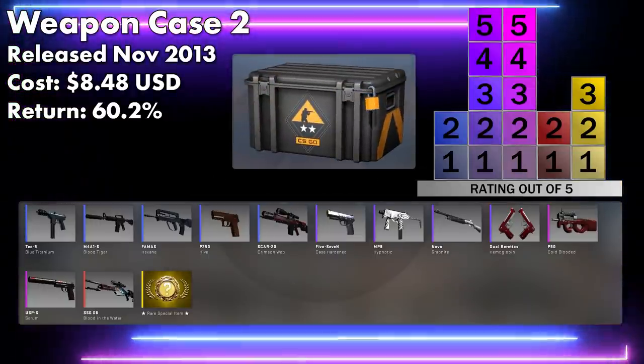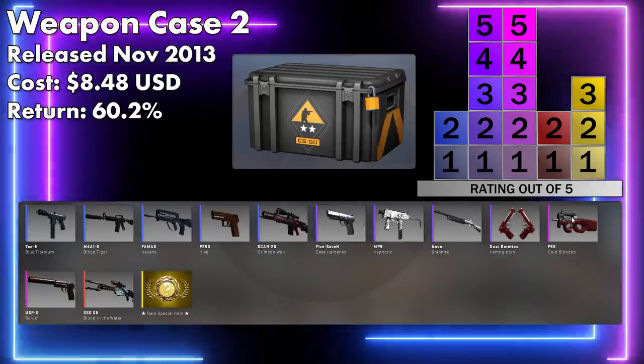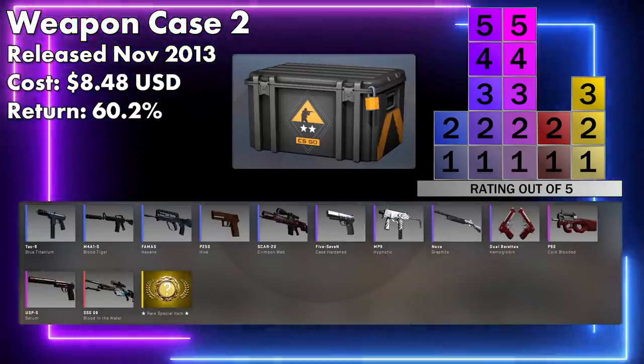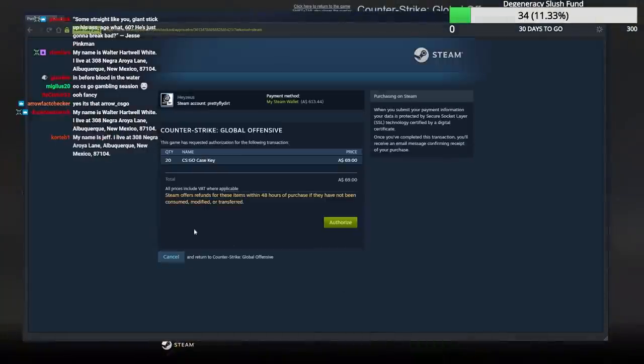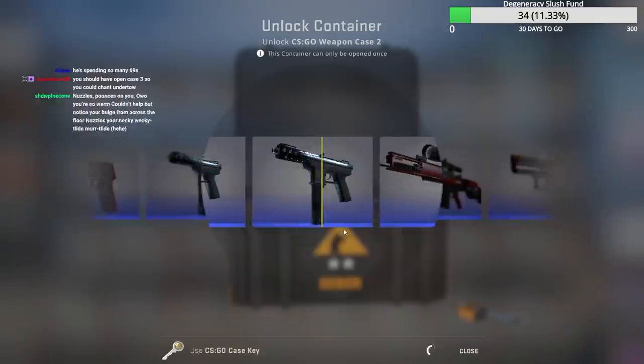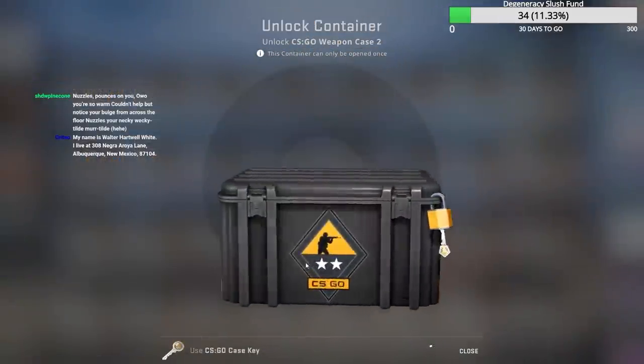Weapon Case 2 — this one is a serious banger. It's all trade-up inputs, and the two pinks have really had their values inflated. So if you can get your hands on a few of them and have some luck, you can potentially even make a profit. This is the one case we cannot blue farm — this is the one where we actually need to get stuff.